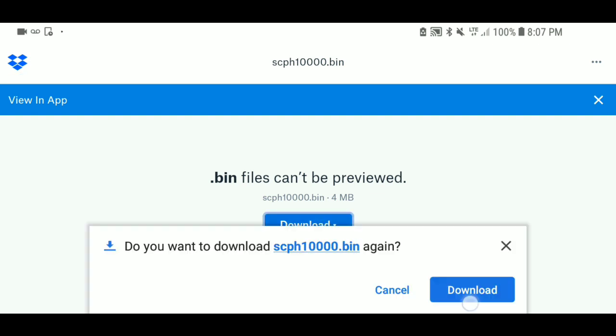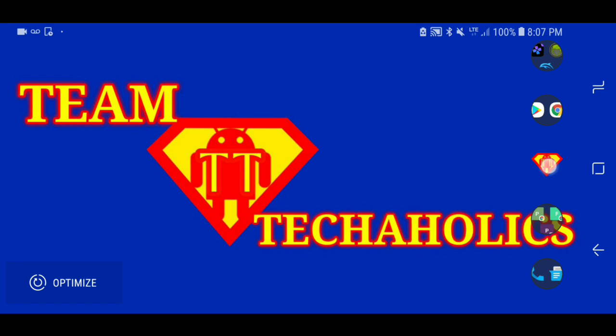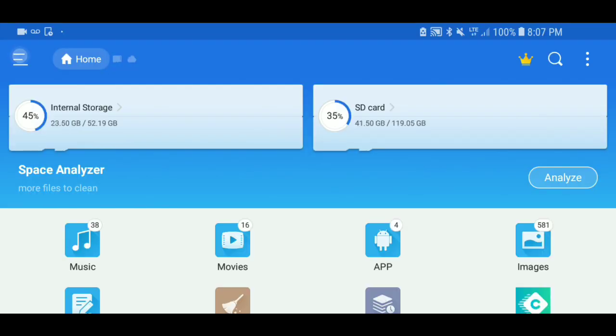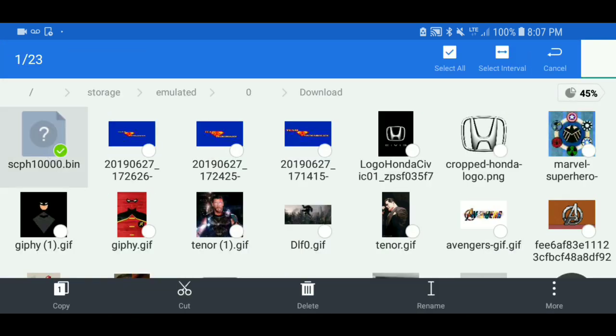Click 'Direct Download.' I've already got it downloaded but I'll cancel it. Once it's downloaded, you want to go into your ES File Explorer if you want to transfer it to your SD card. Look up ES File Explorer, go to the three dashes, scroll down to where it says Downloads, and you'll see the file right there. You can either put it in an internal file on your internal drive, keep it in Downloads, or transfer it over to your SD card.